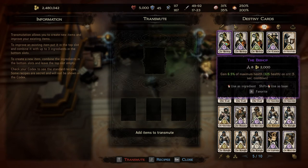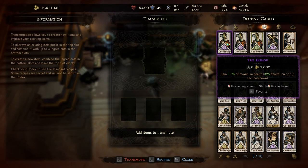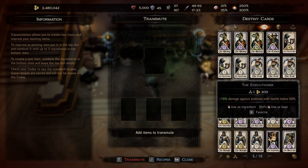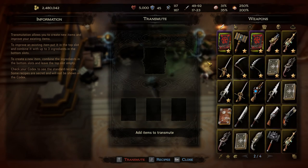You can buy destiny cards quite regularly from the vendor — they're quite cheap, and just selling green weapons will give you enough money to buy them. But don't buy out the whole shop. Focus on the ones that have epic versions, and I'll put a link to the wiki in the description so you can check which destiny card types have a legendary version.